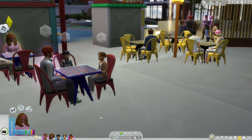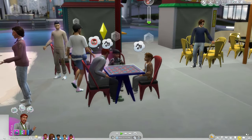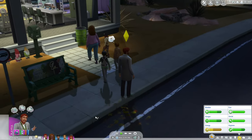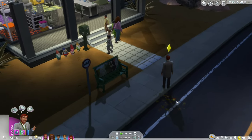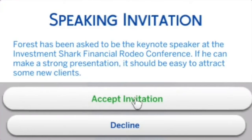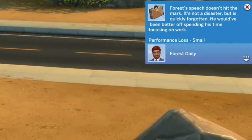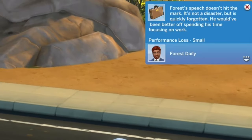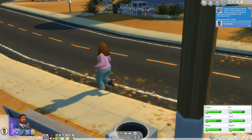It's the end of the night and we've got to go home because we have school and work tomorrow. We have not researched our stocks — that figures. The kids are going to head to bed and Forrest is going to research his stocks. Speaking invitation: Forrest has been asked to be the keynote speaker at the Investment Shark Financial Rodeo Conference — if he can make a strong presentation it should be easy to attract new clients. Forrest's speech doesn't hit the mark — it's not a disaster but is quickly forgotten. He got a small performance loss. Oh, and it's Winterfest tomorrow.